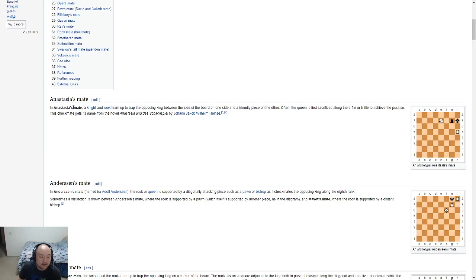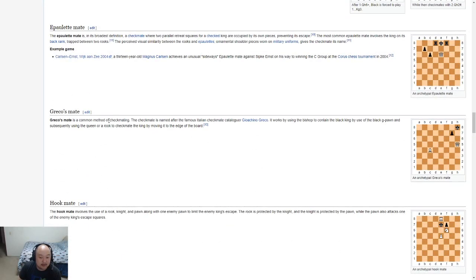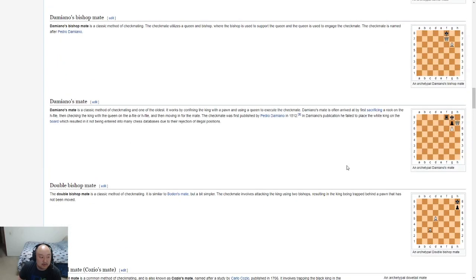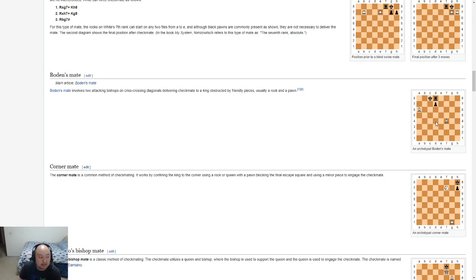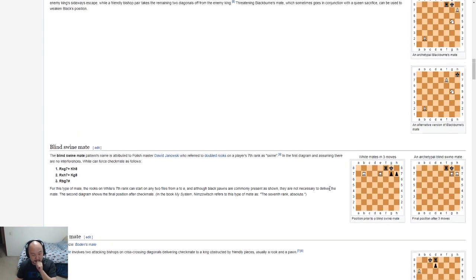I kept saying Anastasia's mate, but that's with a knight and a queen or rook on the edge. The one with the bishop is the Greco — yes, that's what I was thinking of. The one I was wondering about was the queen on the side with nowhere for the king to go. When the bishop is utilized, that's Damiano. This is a corner mate. Bowden's mate involves two attacking bishops on a crisscross — so any kind of crisscross bishop mate is a Bowden's mate. Blind swine — that was one I just watched in a Chess Network video on mating patterns.